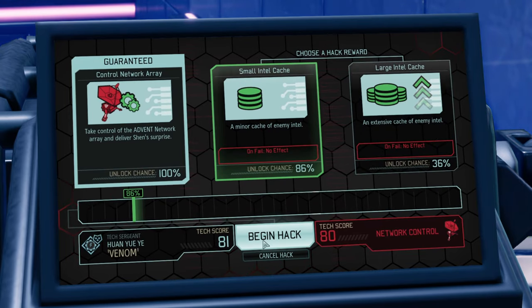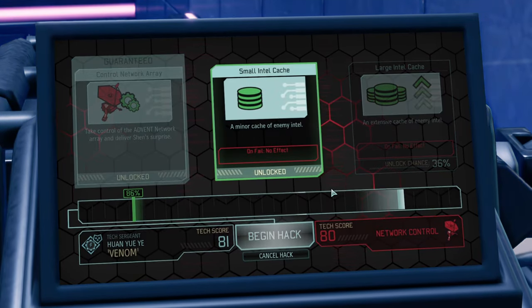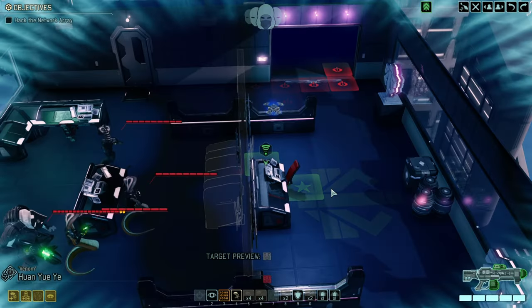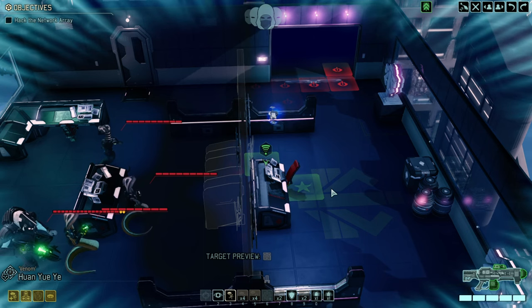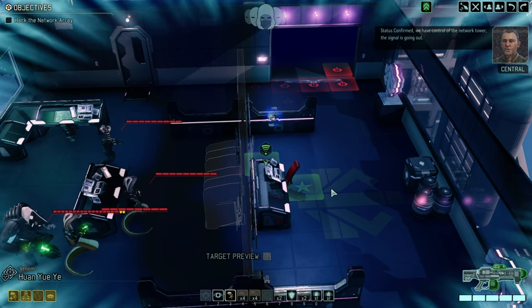Extensive cache of intel — nah, we're taking the minor one for sure. Could have taken the extensive one of course. We're in. Status confirmed — we have control of the network tower. The signal is going out.